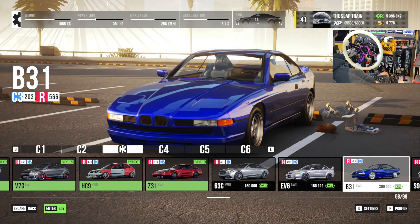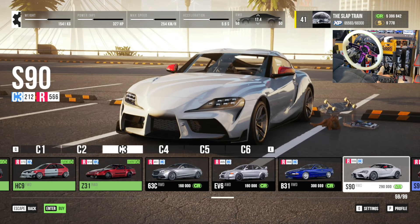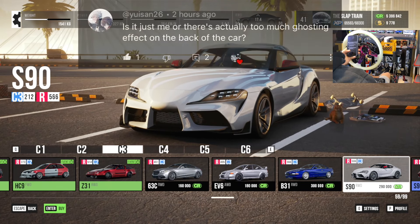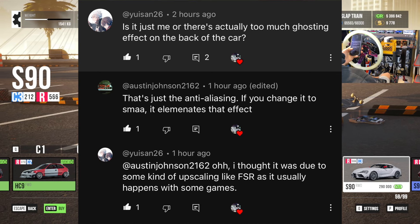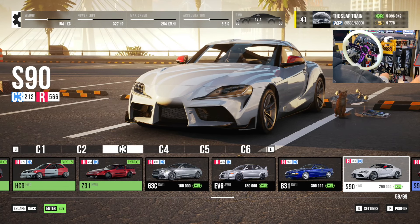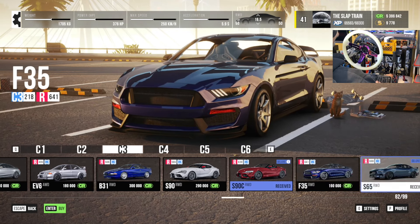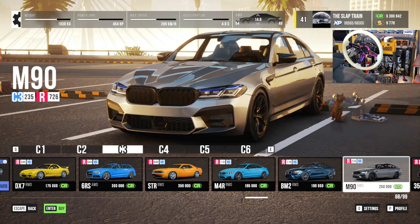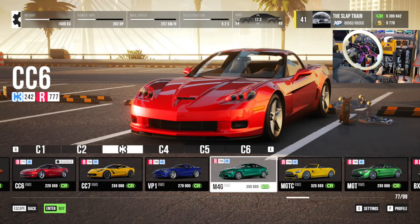Welcome back guys to the channel, back here today with CarX Street on PC once again. I've been absolutely loving this game and I've had some comments down below to help me optimize my game. I did forget to put this on last episode — from user 'saying26' asking if there's too much ghosting on the back of the car, and Austin Johnson 2162 said: that's just the anti-aliasing, if you change it to SMAA it eliminates that effect. That's huge, I'm excited to test that today because that has been a very annoying feature for people playing in third-person perspective. We're gonna need a fast build to pair this up with these new graphic settings. Let me know your best settings down below.